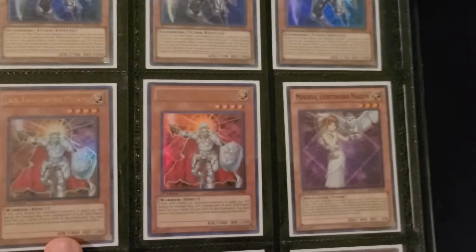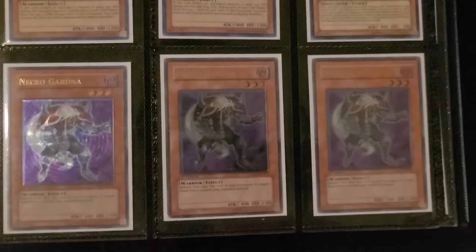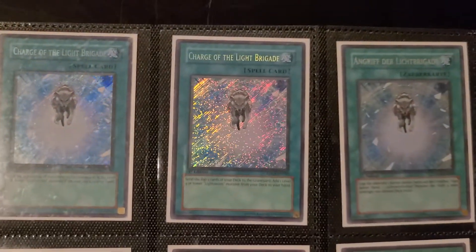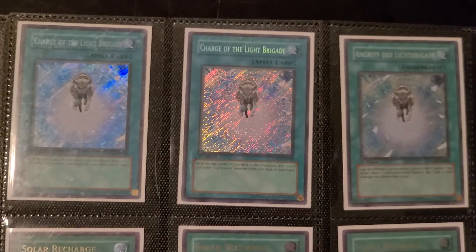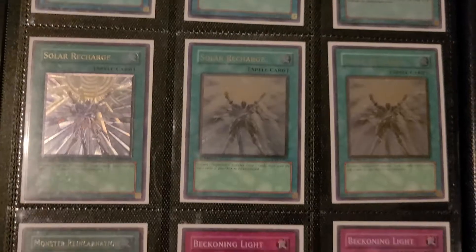I got two Jain — made sure they're both the Legendary Collection ones rather than Mega Pack. And the three Necros, Ultimate first edition. We have the three Charge of the Light Brigades — one German. I finally found the third Secret first edition for a decent price, so I was able to replace my last Unlimited. Three Ultimate first edition Recharge.